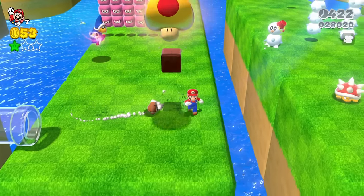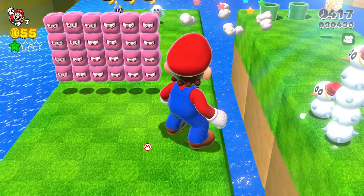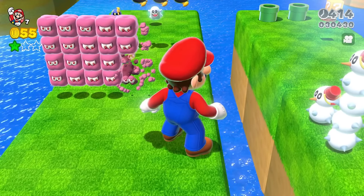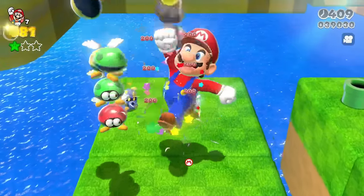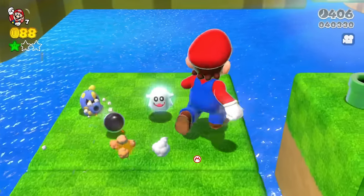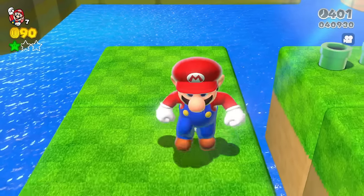Mini Goombas can of course be defeated by walking into them. We've got a Magikoopa right over here. These Blurkers are interesting — normally you hit them and they come back after a moment, but with Giant Mario you just walk into them to defeat them. Parabitty Buds can also be defeated. Peepas — another ghost defeated by walking into them. The Octumbas can also be defeated just by walking into them.